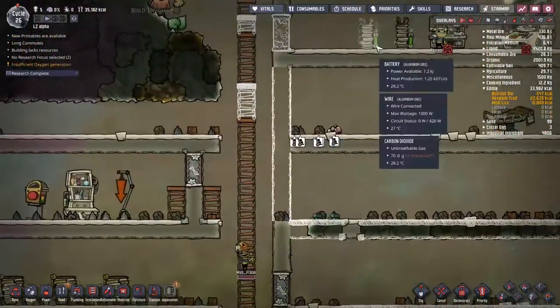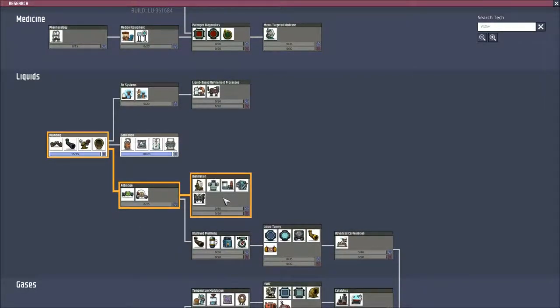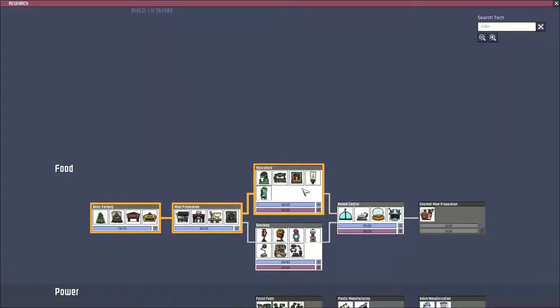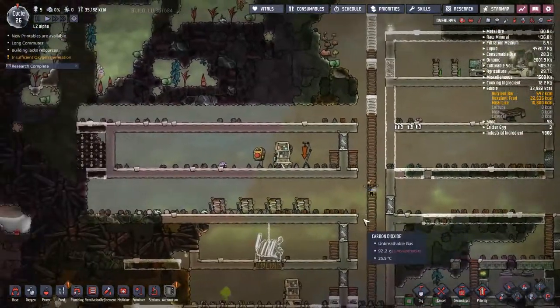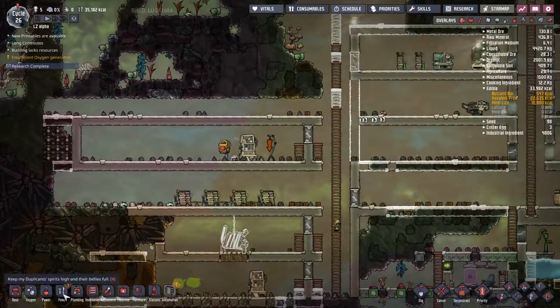The animal control research is complete. First thing we're going to do is come down and do the water sieve - I think that's probably the one we're going to go for. And then after that we'll be looking into the fossil fuels. But with the water sieve, we can then get started on the toilets, which I think is going to be quite a handy component into our water facilities.